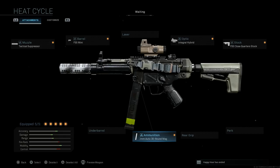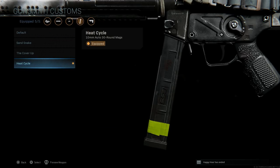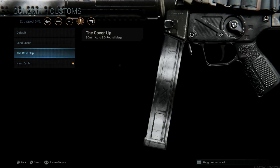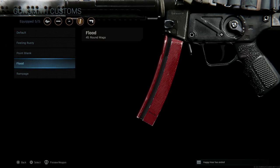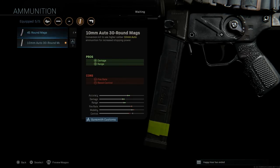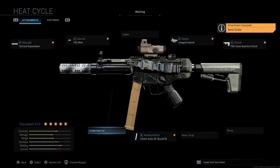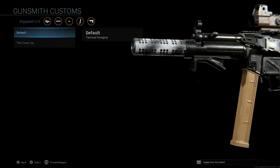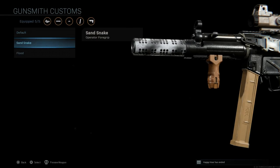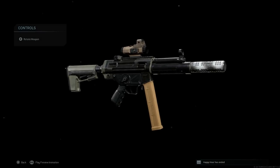We'll stick with the base stock. For the 10mm magazine, to make this an MP5-10, we have the 10mm auto rounds — we can select different cosmetics: the Heat Cycle version, Cover-Up, or even the Sand Snake. If you want 45 rounds you can change those based on the blueprint as well. We'll do something like the Sand Snake. Those are our five attachments. For under barrel we have options like Cover-Up versus base for the tactical foregrip, or the operative foregrip — Sand Snake versus the Flood. That's one example of mixing and matching with the MP5-10.